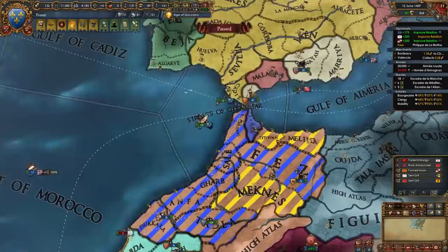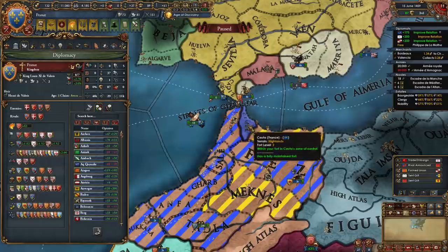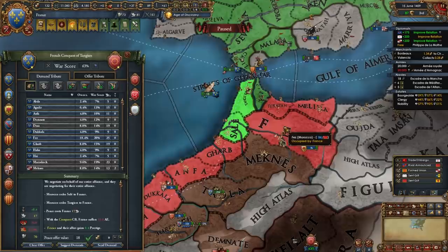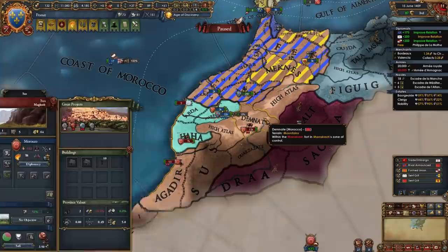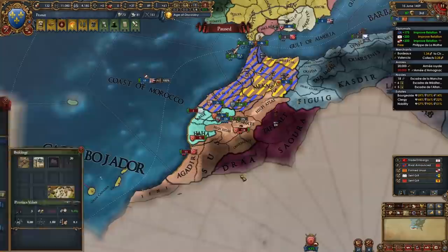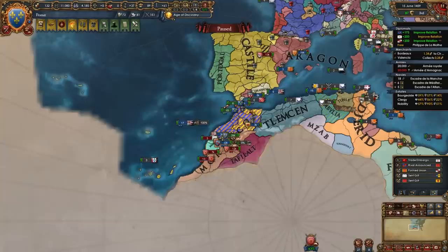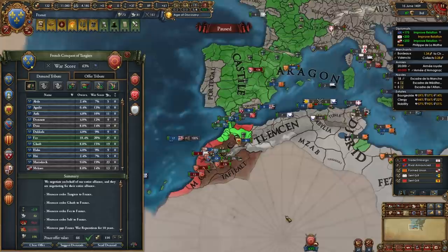Once you beat Morocco enough, take Tangier, Saleh, Tetuan, and Melia from them — those four provinces. In my case Castile occupied two since I forgot to set them as Provinces of Interest. I'm taking these two plus the annoying Fort in Fez and the Province of Garb, along with War Reps and all their money. You could rush Demnate for the Aïn Benadou monument or Tafilalt for the gold mine, but we'll get those in the second or third war. No need to care about aggressive expansion here since only Morocco and other Maghreb nations will be mad.